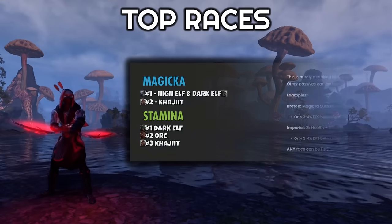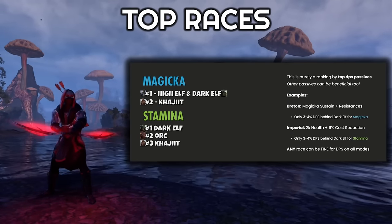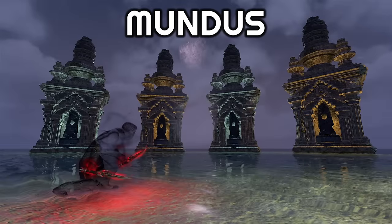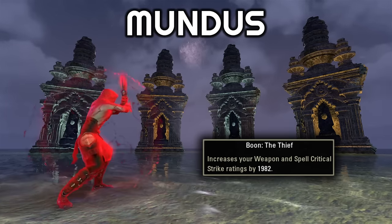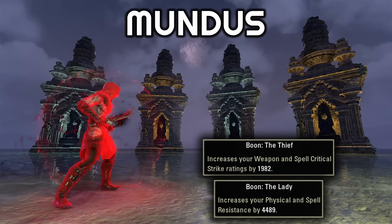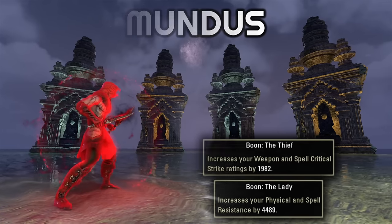For the top races, nothing has really changed here in quite some time. You can go with any race in the game and complete all levels of content. These are just some examples of the top options from a pure DPS perspective. For the Mundus Stone, typically we'll be going with the Thief as a DPS for Dungeons and Trials. For the Infinite Archive, depending on your build, you may want to go with the Lady to hit the 33k resistance cap, but if you're already getting there without the Lady, stick with the Thief even in the Archive.